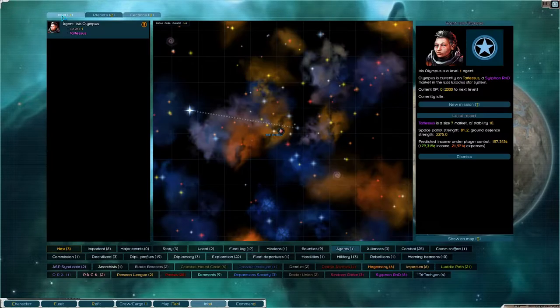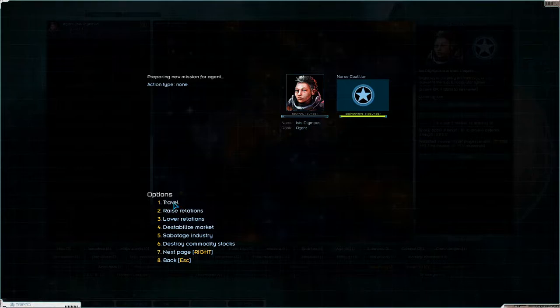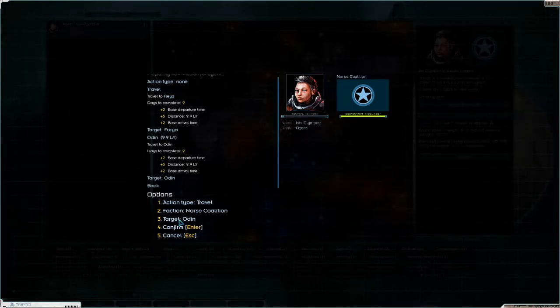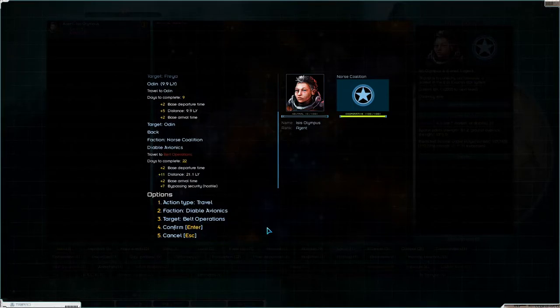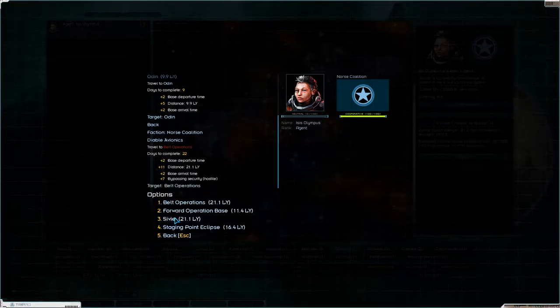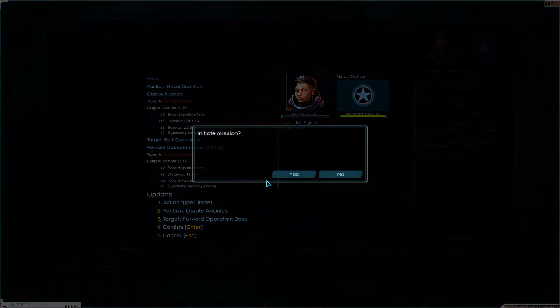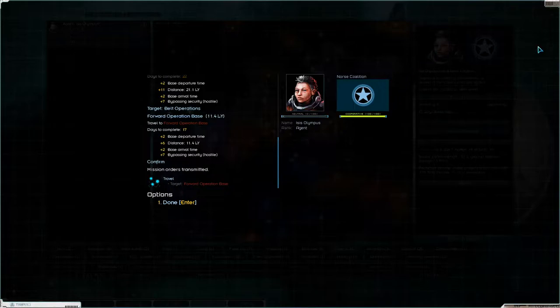Travel to Freya — that's not where I wanted to go. Action — Diablo Avionics. Target — forward operation base, I guess. Confirm. So she is on her way there. That's good.